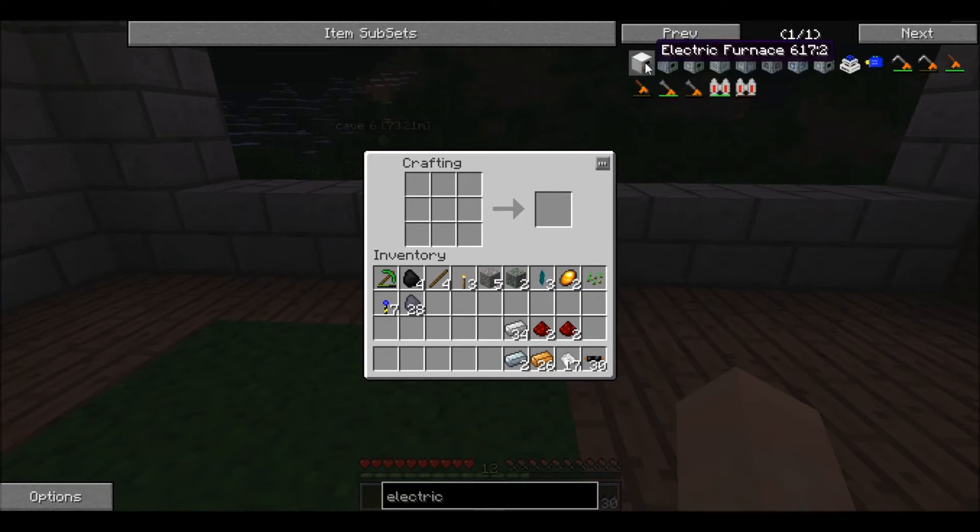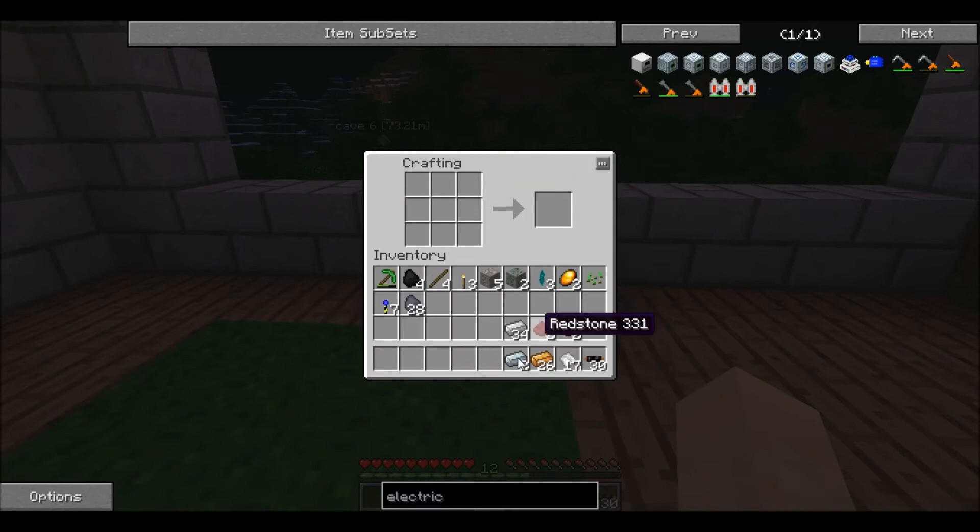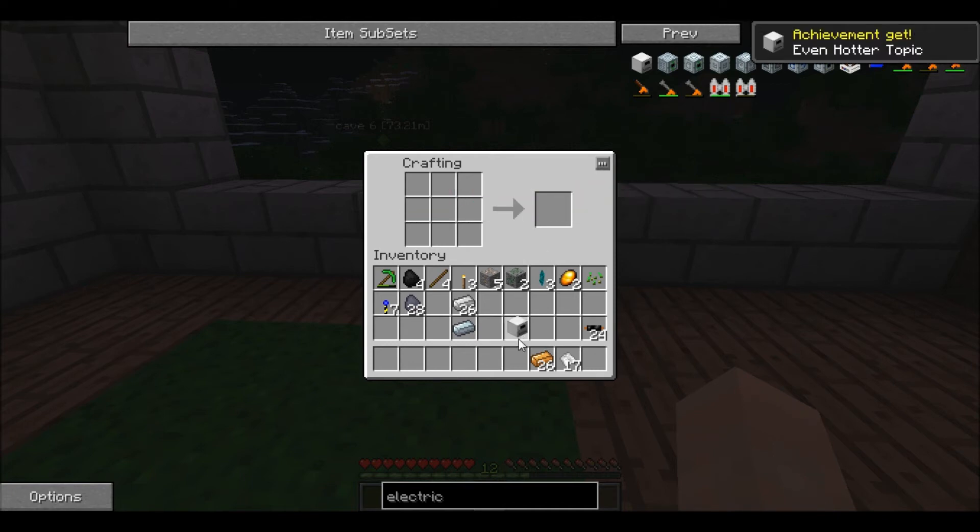First thing is we need to get the circuit. Find iron - one refined iron. And then I believe it was... yes. Okay, now we need the iron furnace. A little spendy, but we can deal with that. Yes - an electric furnace!